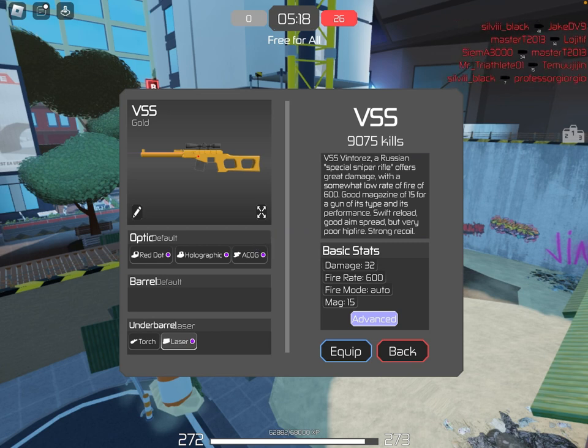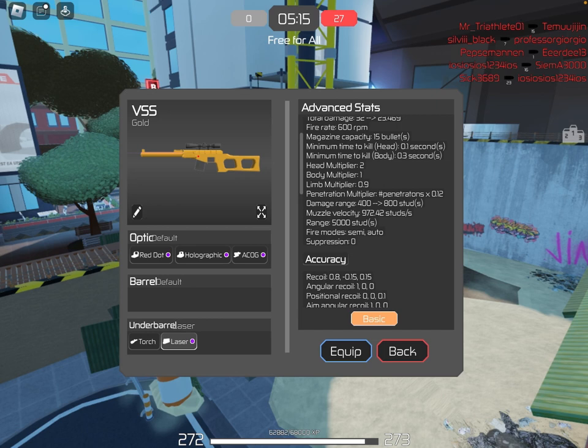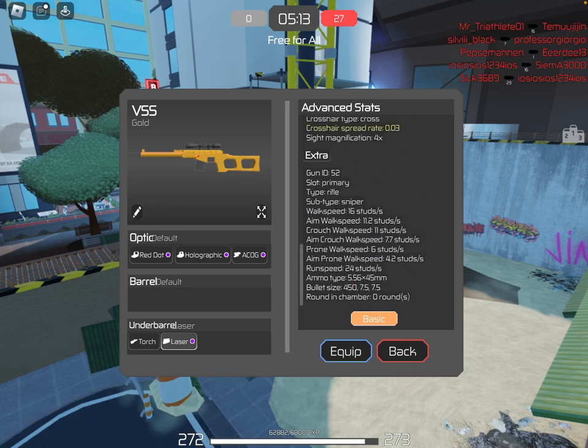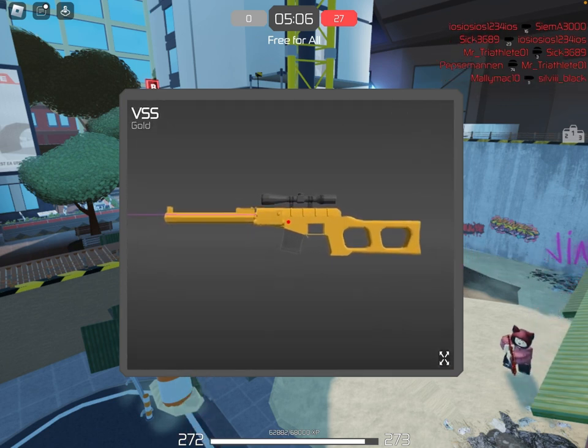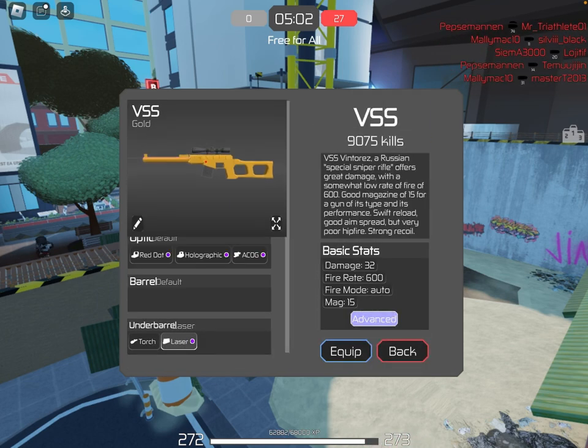And if you click on Advanced here, there's loads of stuff — every single statistic of the gun is there, every single one. You can also click this little cross button and it zooms out, so you can just look at your gun and see how beautiful it is.